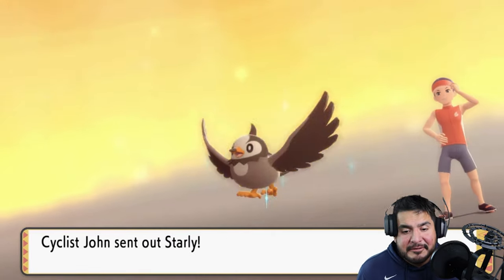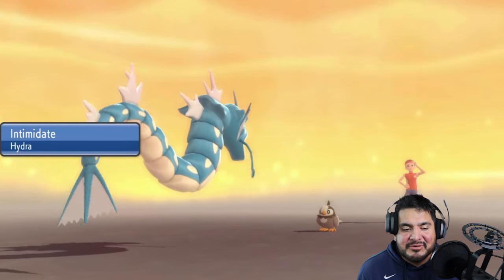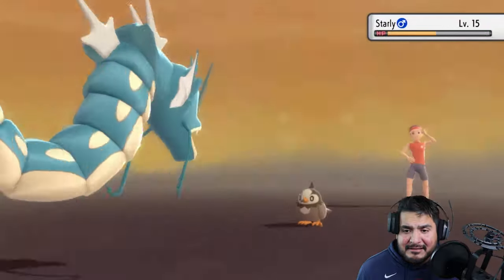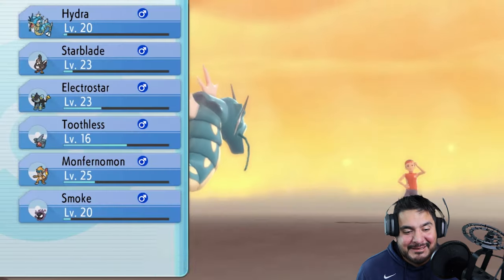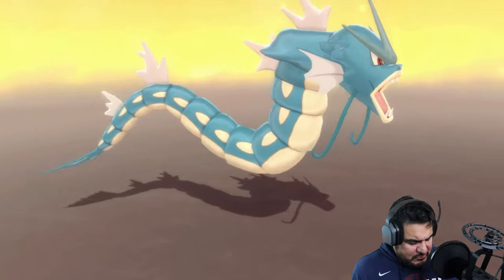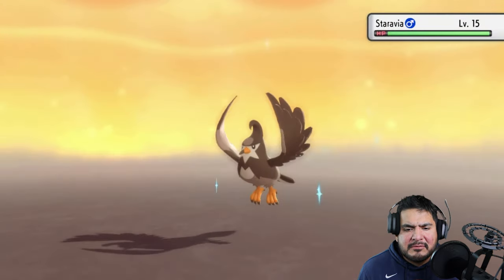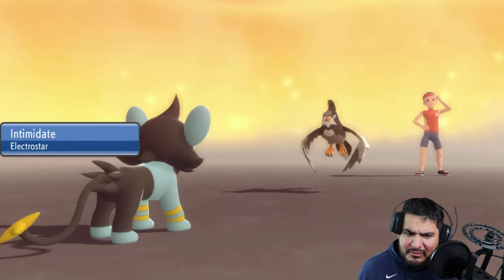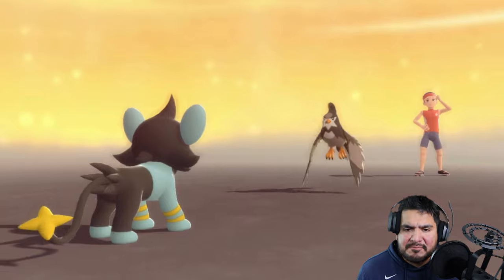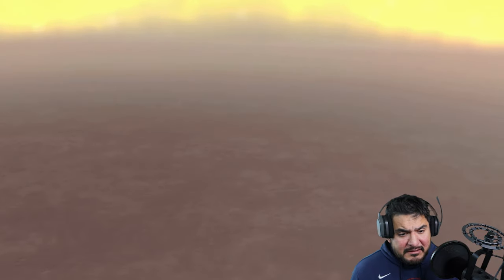Taking on Cyclist John — he comes out with a Starly. Big mistake, because we've got Gyarados! Hydra intimidates it and the only move we can actually use is Bite. Gyarados finally wins a battle! He's about to come out with a Staravia, so let's switch to Electro Star. Staravia also has Intimidate — we're intimidating each other! Spark attack — Staravia defeated! Cyclist John defeated!